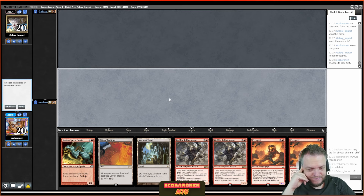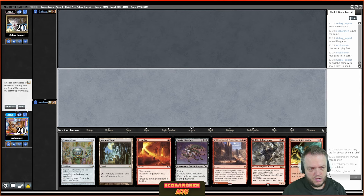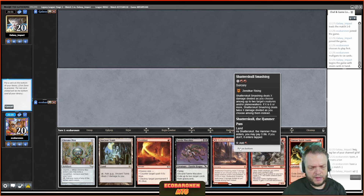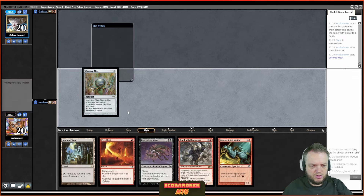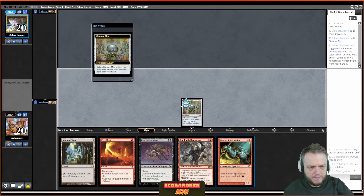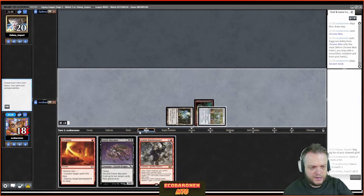Turn-one Rabble Master — if my opponent has a Force, I guess we take it; if they have fetch-land plus Fatal Push, I look silly. I kind of need to keep drawing lands for this to be good. It's sad to have to mulligan those hands, but that's just how the matchup goes. The next hand is a keep for sure — I'll put Smashing to the bottom, imprint Spirit Guide on Chrome Mox, and go Rabble Master into Faerie Macabre. Turn-one Rabble with graveyard under control — can't really ask for more.